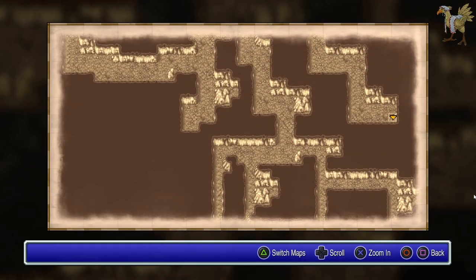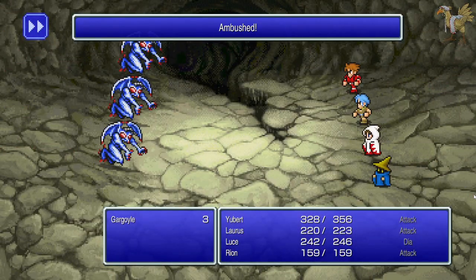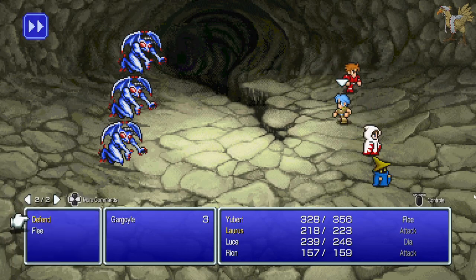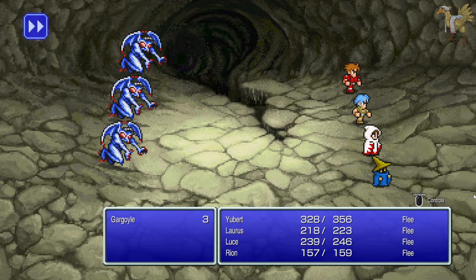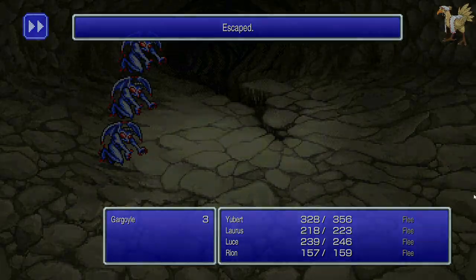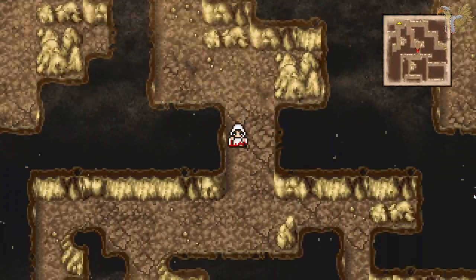There are two potential treasures hiding down there. There are a lot of potential treasures in this area, and I forgot to check the map to see if there were actually royal treasures in there and whether there were dead ends. Let's flee. Oh, the enemy wants to flee as well — I'll accept that. These are the same enemies that are appearing in the Marsh Cave as well.